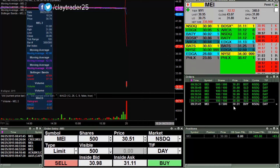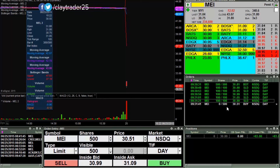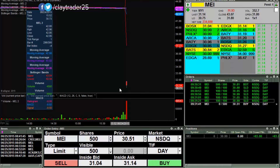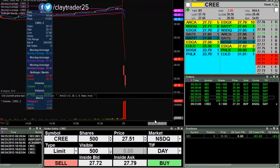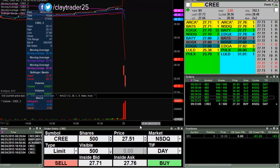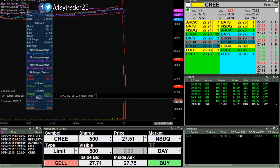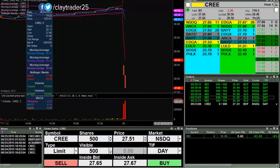I'll try to accumulate the pullback. So I have a new order in at 30.51 to restart the process again. Obviously this time I didn't get any sort of big size before the price went in my favor, but I'll restart the process if it wants to pull back. I also have an order in on CRE down at 27.51 — this one's very overextended to the downside.